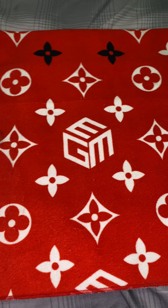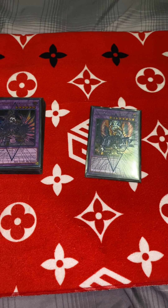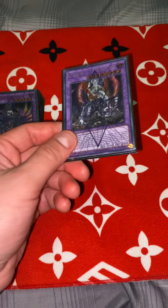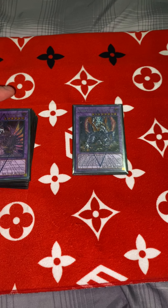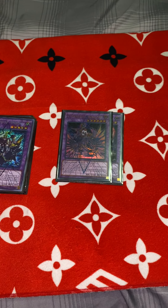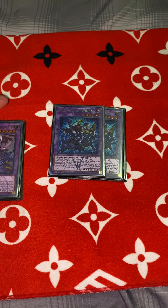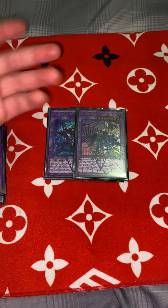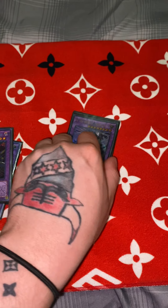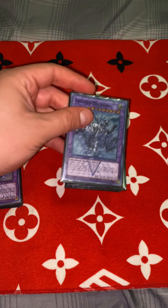For the extra deck, we play one Titan Clad — you don't usually summon him, but at the end phase he can search a Dogmatica card, making him like a Skarl. One Apkallone, which starts your searches for Shadow Schism and lets you discard to set up. The Baby Wendigo/Winda locks your opponent out from special summoning. Construct gets your Shadow Schism back from the graveyard. Drop Construct with Maximus and Ence and your setup is superb.